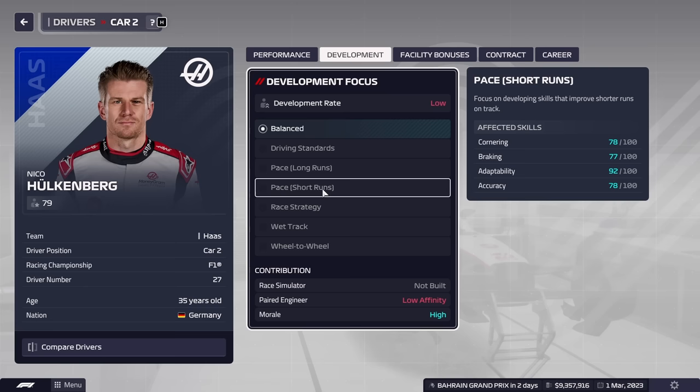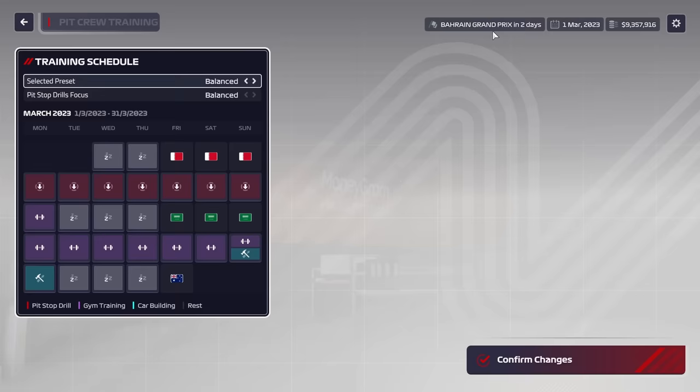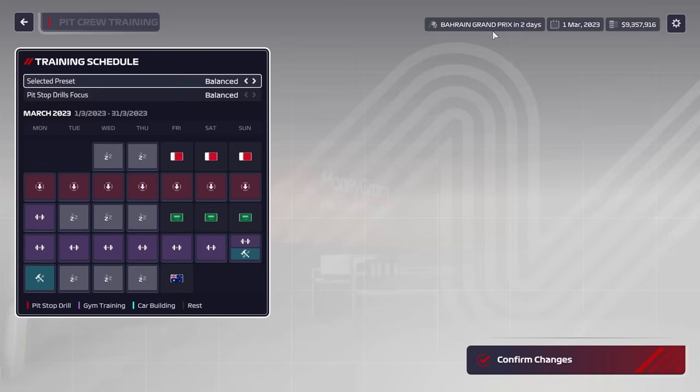For Hulkenberg, he has alright smoothness and decent braking, so we'll put him on short runs and get that cornering and braking ability up if we can.